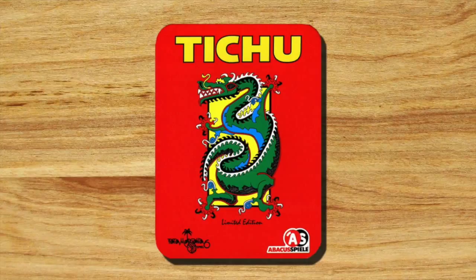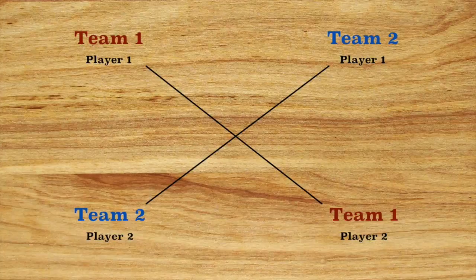To set up the game of Tichu for four players, first, partners will be established. Players should sit around the playing area so that partners are sitting diagonally from each other.